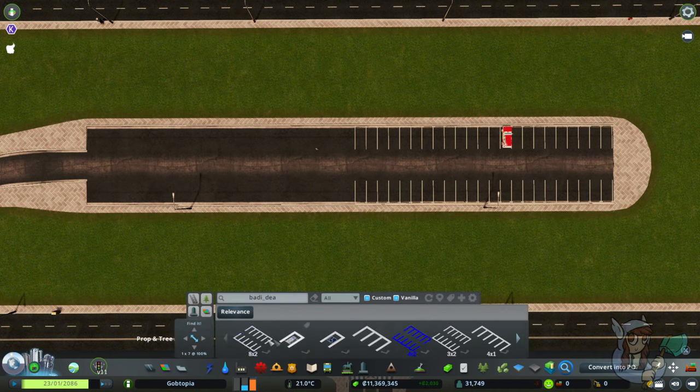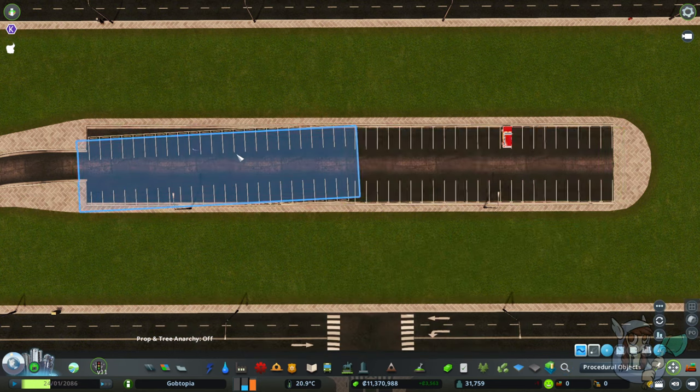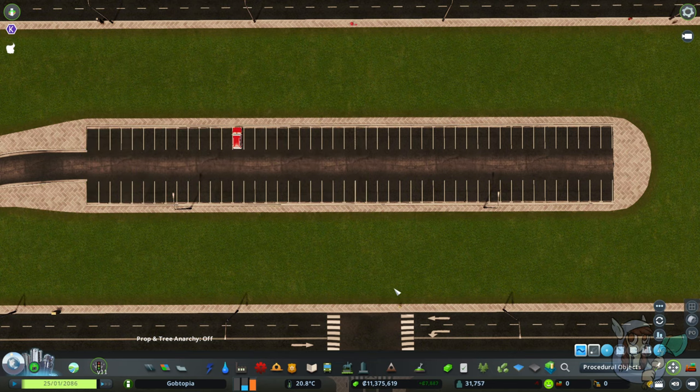Let's do the same thing again: 8x2, plunk it so it's near okay, grab it with Move It, Rotate at Center, grab the segment of the road, and then adjust. Done! That's all you really need to know in order to make things work.